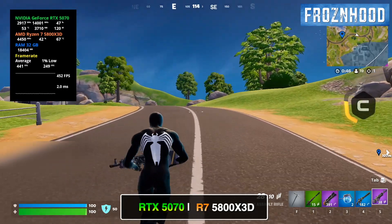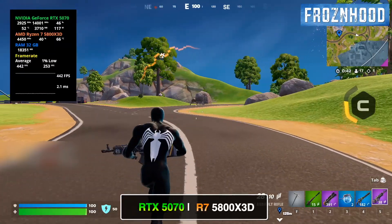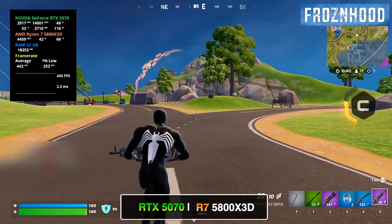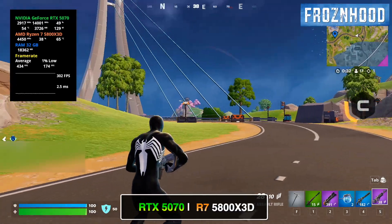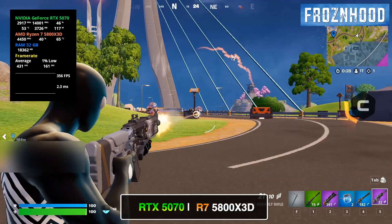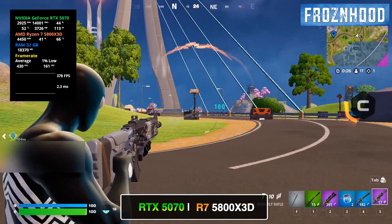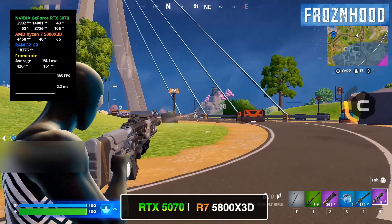With the patch released on August 7, Fortnite introduced a new Performance Mode that uses DirectX 12 instead of the Legacy Mode's DirectX 11. According to official information, this mode promises better performance and improved stability on modern PCs. It is now the recommended option for achieving higher and more consistent frame rates, offering an alternative to the standard DirectX 12 mode, which requires more GPU power.